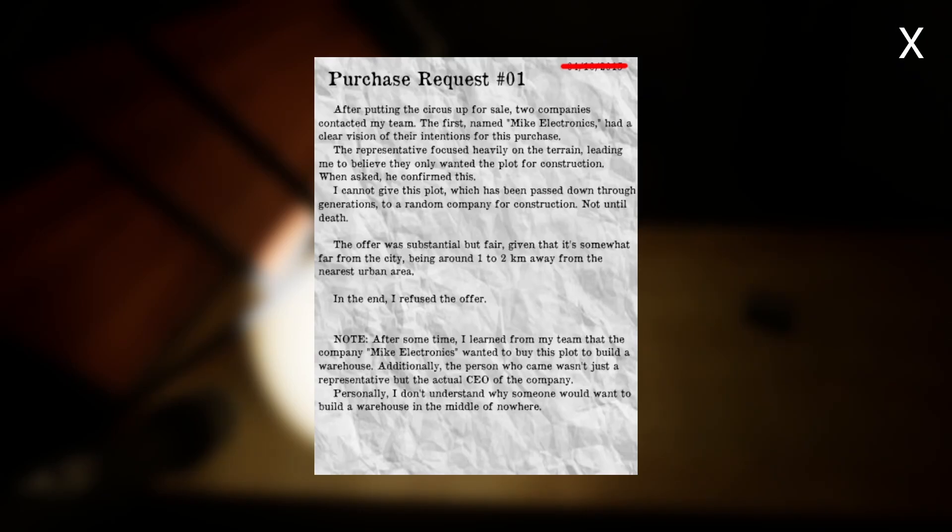After putting the circus up for sale, two companies contacted. The first — Mike's Electronics — had a clear vision: their representative focused on the terrain, intending construction on the plot. The owner refused — this land had been passed down through generations, not to be given for construction. Note: the company wanted to build a warehouse, and the person who came wasn't just a representative but the actual CEO. 'I don't understand why someone would want to build a warehouse in the middle of nowhere unless it's something a little crazy.'